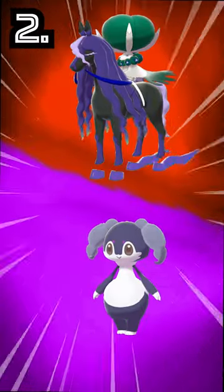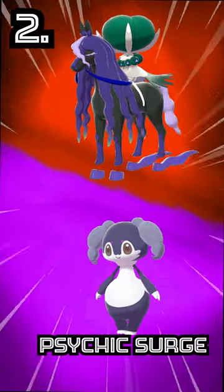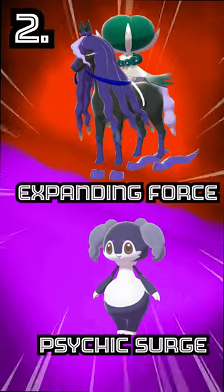Then we have Shadow Rider Calyrex and Indeedee. Indeedee will set the Psychic Terrain for Shadow Rider, and then Shadow Rider can spam Expanding Force while Indeedee uses Follow Me to redirect attacks away.